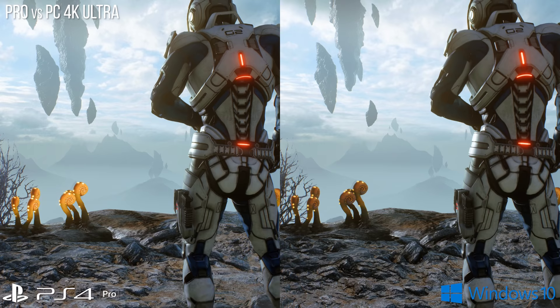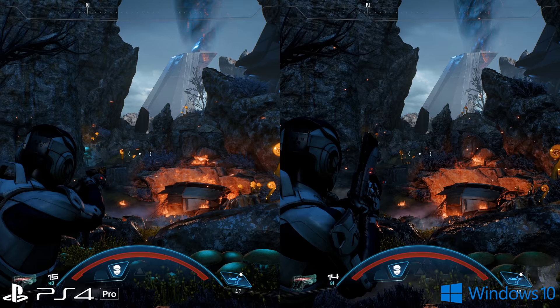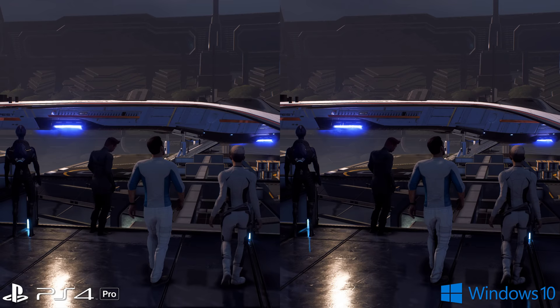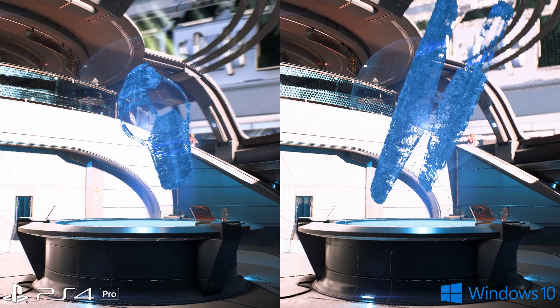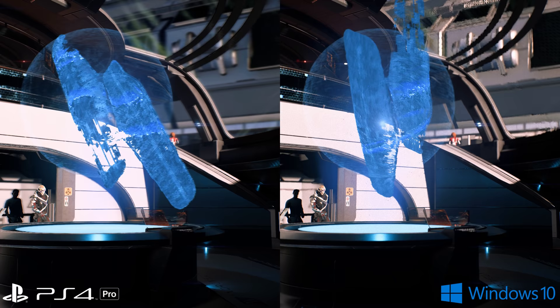A second point: these smart upscaling techniques are all implemented in different ways. Sony has a reference checkerboarding solution, but developers tend to customize and build their own. For example, Mass Effect Andromeda on Frostbite has a checkerboarding solution derived from Sony's reference version with customized use of PS4 Pro's hardware ID buffer, but it's very different from the implementation in Death Stranding, which doesn't use the Pro's checkerboarding hardware at all.